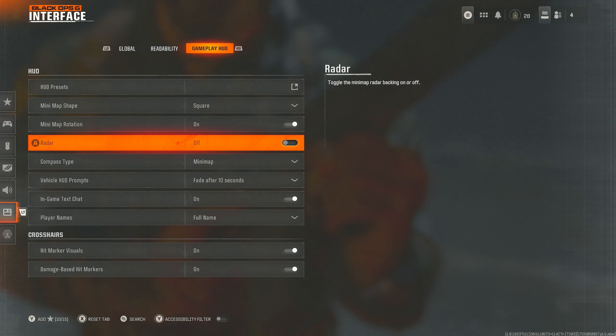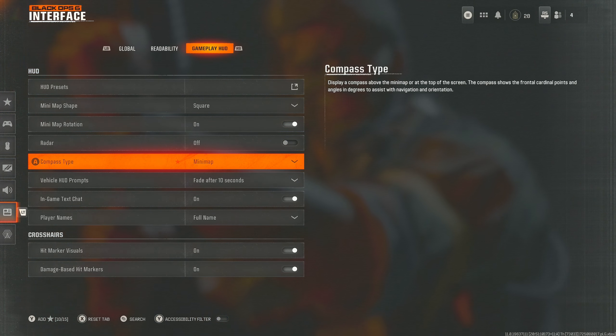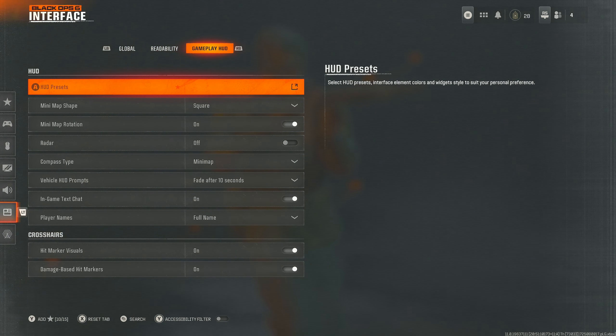For the HUD: square minimap, minimap rotation on, radar off — for some reason this makes the minimap go white and you can't see it properly, so leave radar off. Compass type — minimap, fade after 10 seconds. The rest of the interface settings don't really matter too much.